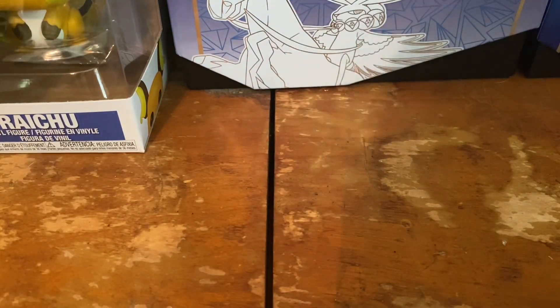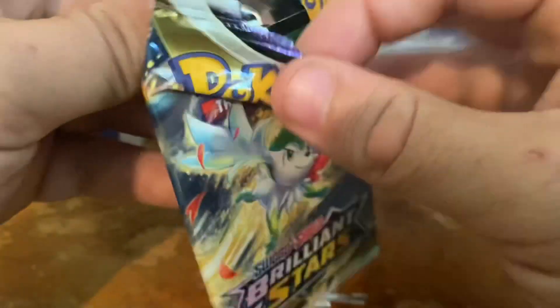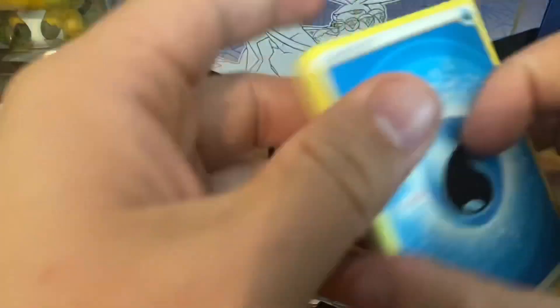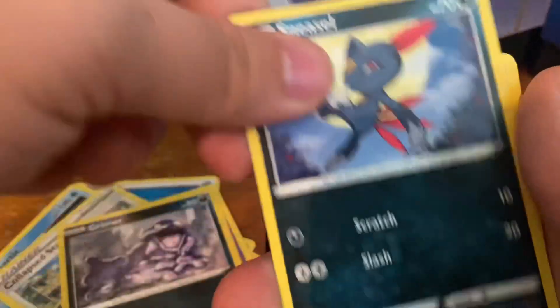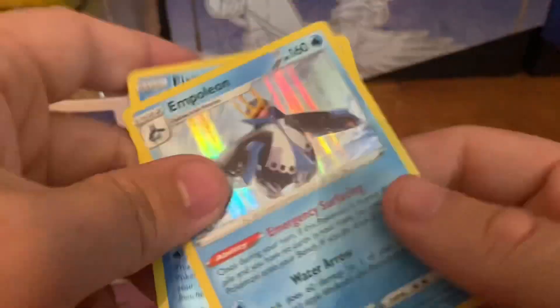Opening another Arceus pack — I only have one more Whimsicott. We've been on a little cold streak with Brilliant Stars. Psychic energy, water energy, Beartic, Collapse Stadium, Sigaliff, Grimer, Sneasel, Bidoof, Ledyba, Chimchar, Chow, Ice Cube, and a hollow rare Empoleon. Definitely not the start I wanted.